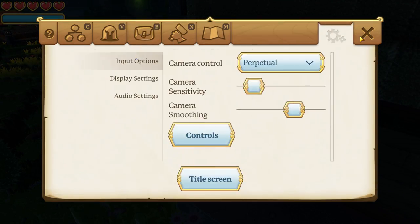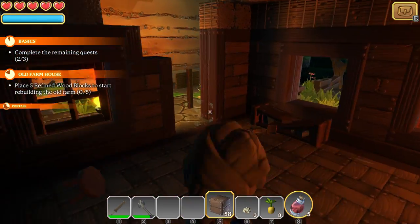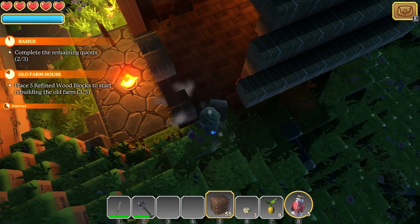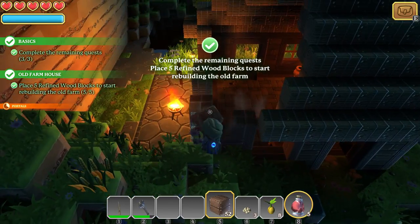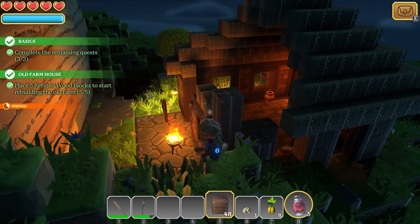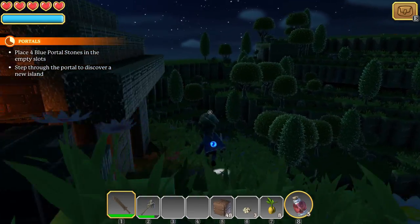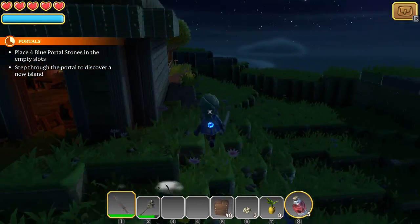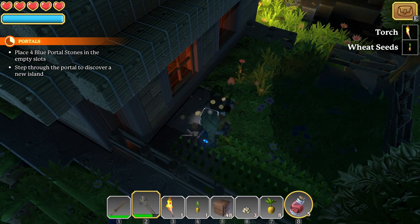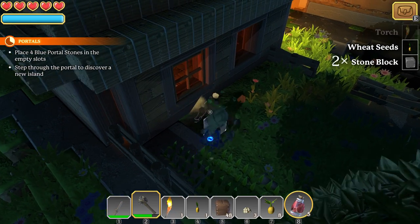We've got some electro quartz. We have to do a little building to complete the house, using all this refined wood to fix up some of the damage from the fracture. There we go — done! Stop building. I think that's everything except the portal. It's also not a bad idea to grab some stone, and see how much faster harvesting is with the proper tool.